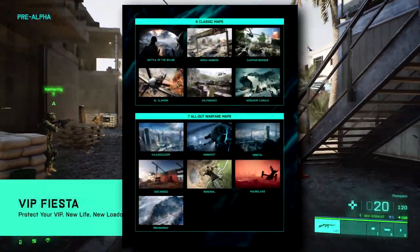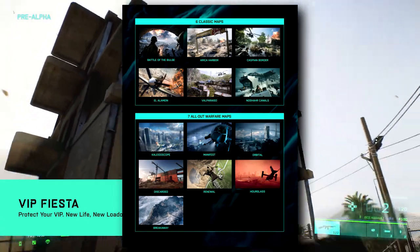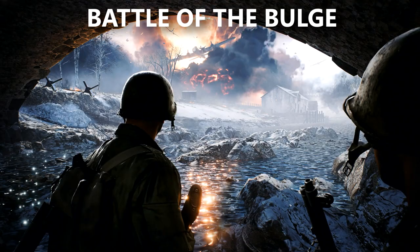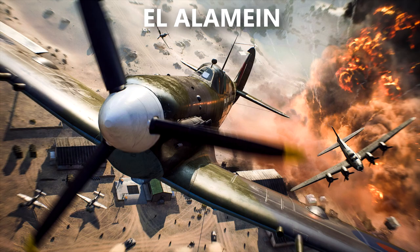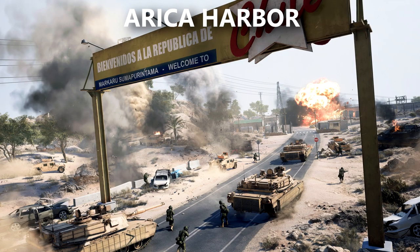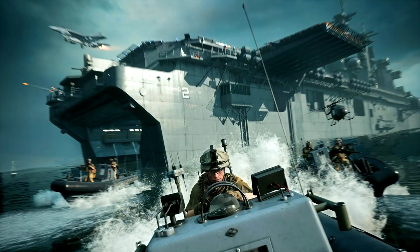At launch, this will feature six remade fan favourite maps, as well as the seven All-Out Warfare maps from 2042, bringing the total to 13. The remade maps are as follows: from BF1942, Battle of the Bulge and El Alamein; from Bad Company 2, Valparaiso and Arica Harbour; and from Battlefield 3, Caspian Border and Noshahr Canals.